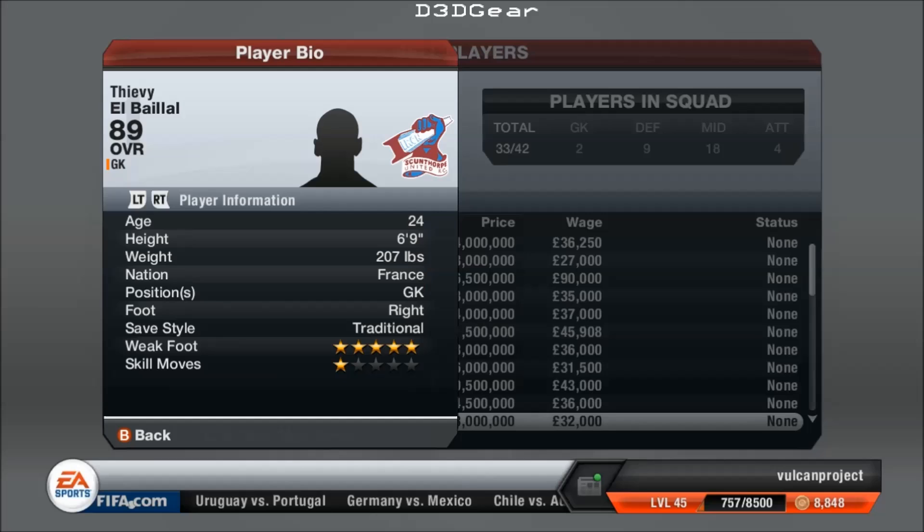He's 6 foot 9, as we've mentioned. He has a 5-star weak foot, which is actually fairly useful for a goalkeeper — passing the ball out, receiving it quickly. Now he's an 89 at 24. Like I said before, Loris quickly becomes the best goalkeeper in the game, but Loris starts at an 86 at 25 years old, so this guy's already got the jump on Loris. Joe Hart starts at an 85 at 25, so he's a lot better already. I fully expect him to exceed 90 within a few seasons — that's totally what you should expect.